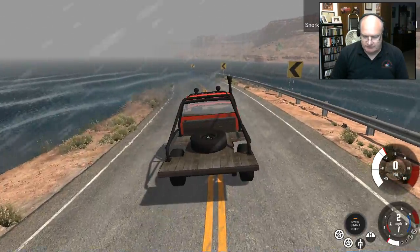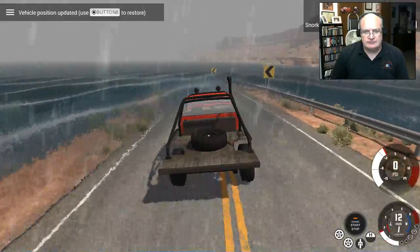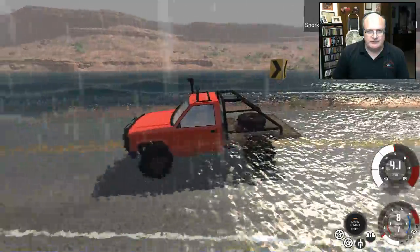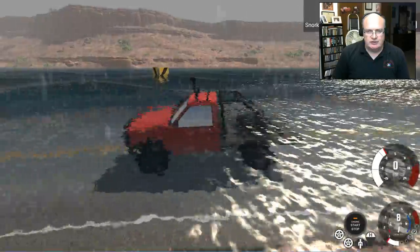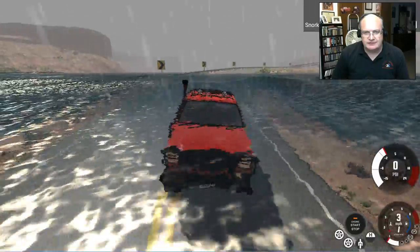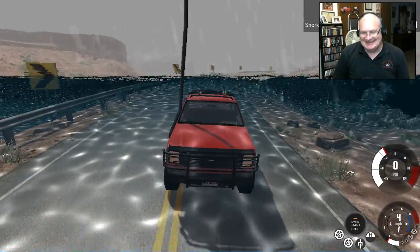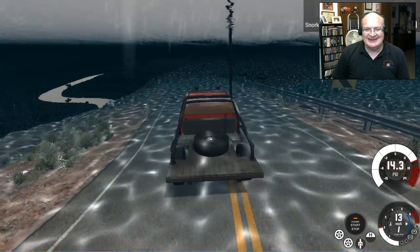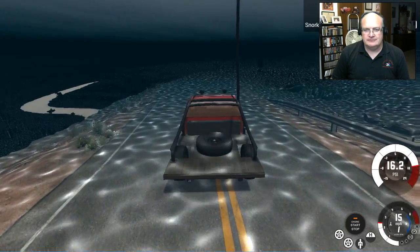Before we get too far in here, let's reset a home position. The snorkel lets you go underwater above the hood up to the depth of the snorkel. So if we drive — we're pretty close — we got a little ways here, we can — oh there we go. Now let's extend this puppy. Oh my gosh, this is insane — holy cow, this is crazy! Now we can drive around the Utah map.